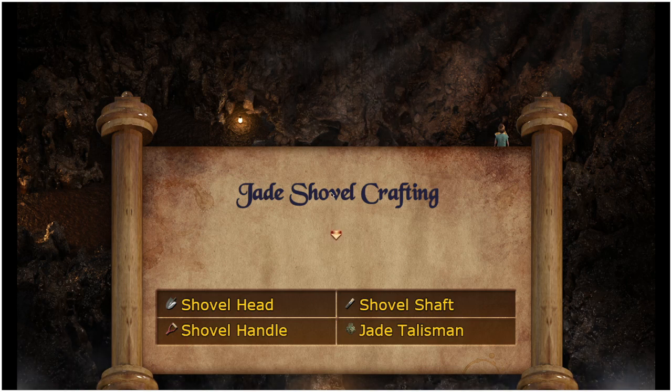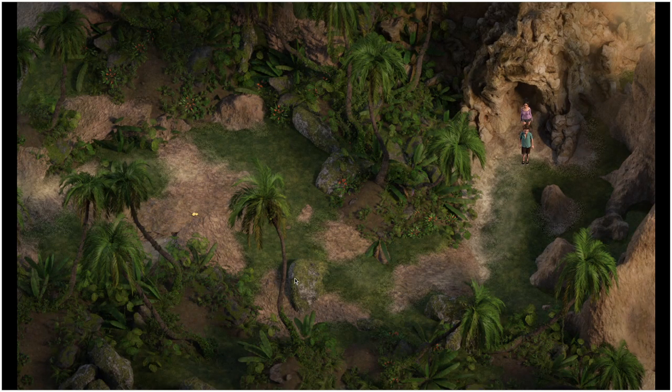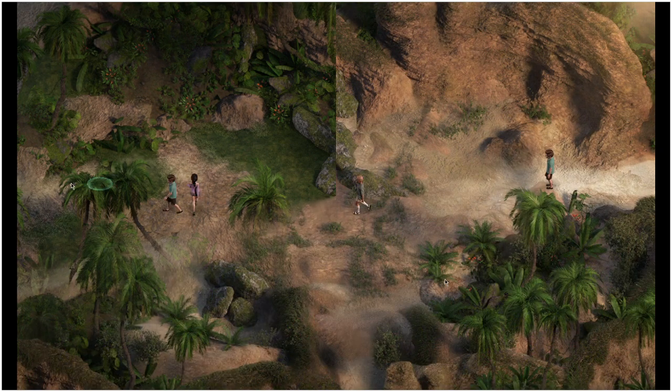It's going to be a jade shovel crafting recipe. We have to collect all of these items, then we can take it to the shrine and we'll have an upgraded shovel. Upgraded shovels are just going to speed up the process of how quickly you dig up treasure, making it instantaneous — the higher the shovel gets.